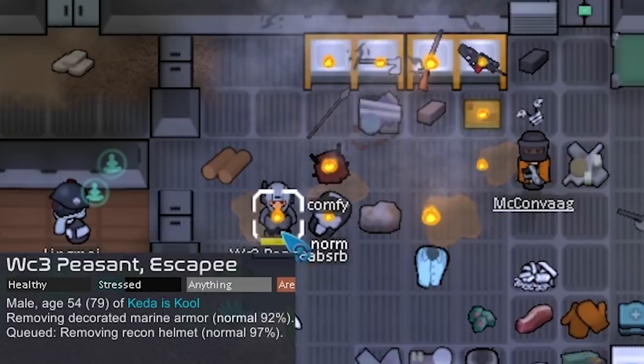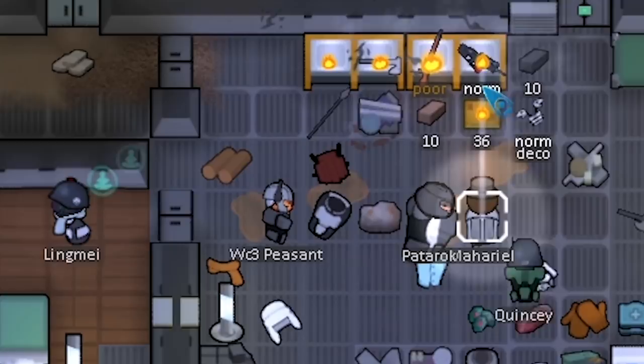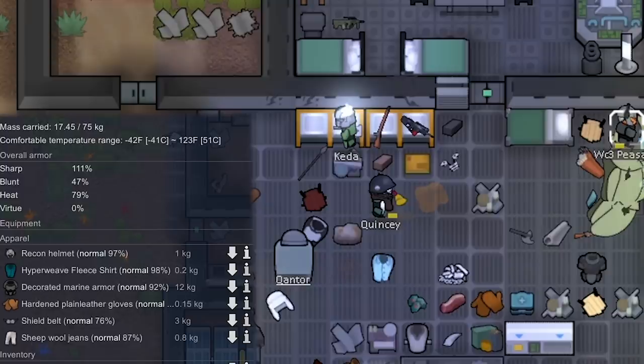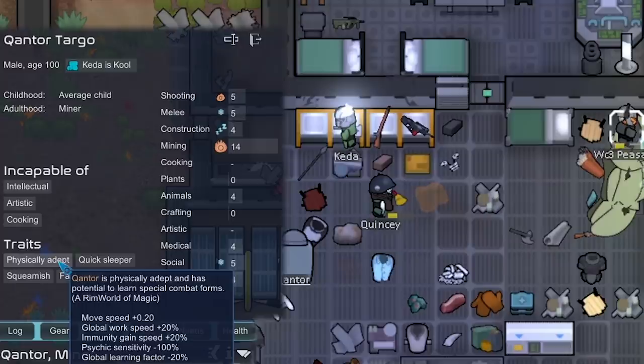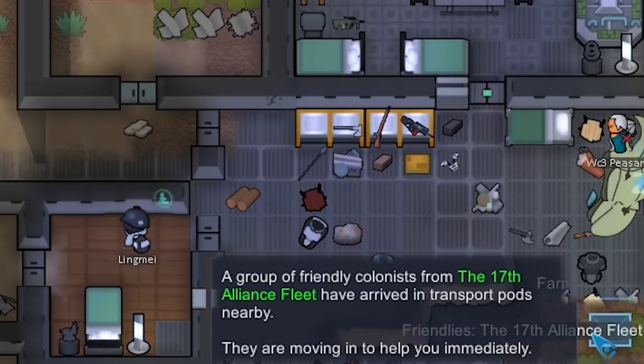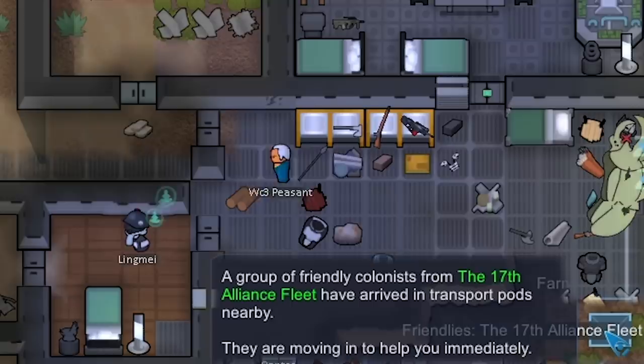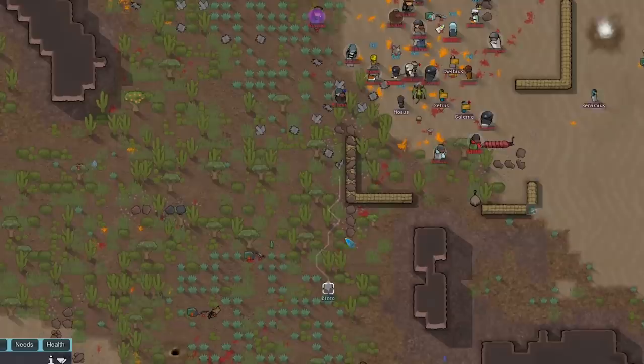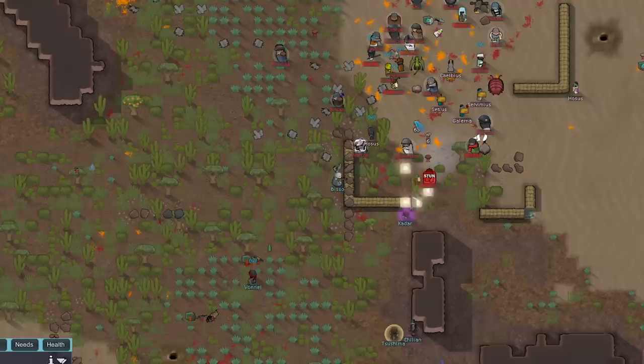One incendiary hit Warcraft 3 Peasant but did no damage. The incendiaries are nothing to really worry about. One of our prisoners, Quantor, ended up joining us — I'm going to give him Warcraft 3 Peasant's gear. Warcraft 3 Peasant cannot fight at all, unlike Quantor, who is physically adept. My immediate goal with Quantor is to turn him into a faceless. We also got a group of friendlies coming in — some Alliance forces to help out. They're pretty beastly, so they might be able to finish off the Krogans.